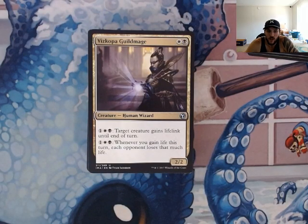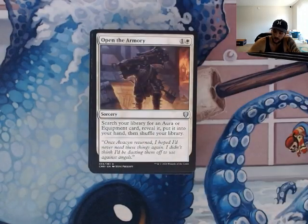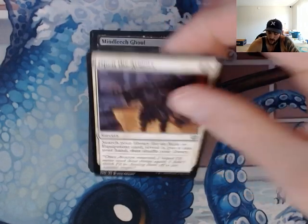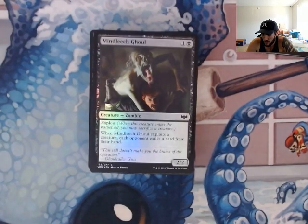Viscopa Guild Mage — whenever you gain life this turn, each opponent loses that much life. Lurrus can get pretty big, you can dish out a ton of damage even if it's just going to smack a creature. As long as you gain life, it's going to do damage to each opponent. Super good card, high synergy there. Open the Armory — you're going to look for an aura or equipment card, reveal it, put it into your hand, and shuffle your library. We're going to go fetch something from our library to put in hand — probably one of those pieces that's going to help us wrap up the game.